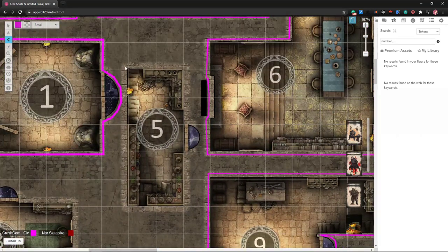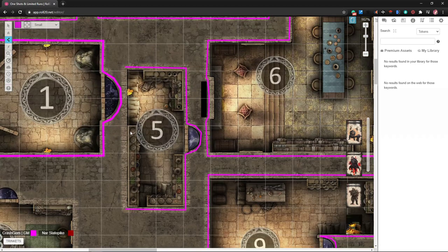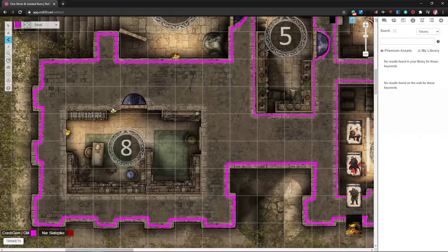With a funhouse dungeon you're basically supposed to drop a huge amount of LSD and then design a dungeon. If you are looking for official funhouse dungeons: anything by Acererak — Tomb of Horrors, Tomb of Annihilation — those are both deadly funhouse dungeons. White Plume Mountain is another one. They're dungeons where nothing really makes sense and there's a whole lot of weird crap in them.